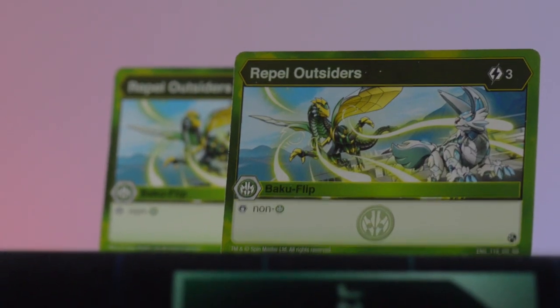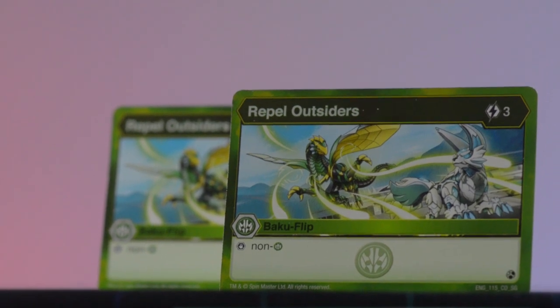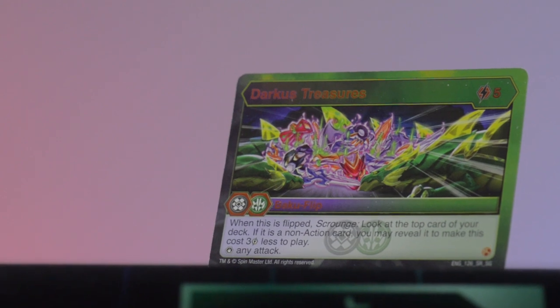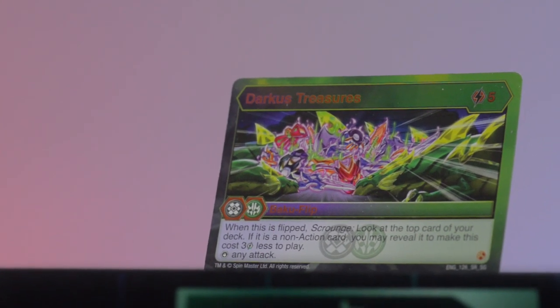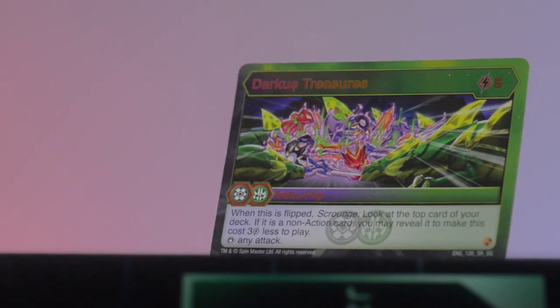Two copies of Repel Outsiders reprint — better artwork with actual bakugan on it instead of just plants. Three cost, stop non-Ventus bakugan. The Outsider flips are probably the best easily obtainable flip cycle: pay three energy, stop five out of six factions. Cool to see reprints, but I probably won't play this. The super rare flip is Darkest Treasures — five energy Darkest Ventus flip. When flipped, Scrounge: if the top card is a non-action card, reveal it to make this cost three less, and it stops any attack. The problem is I'd have to pay two energy and get lucky with a non-action on top. Designers, please just print zero-cost flips that are good.